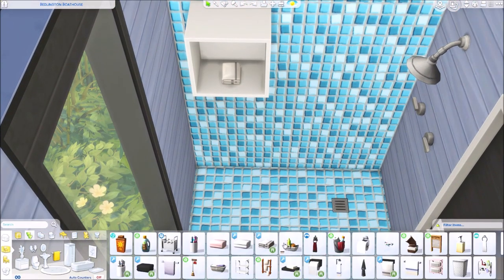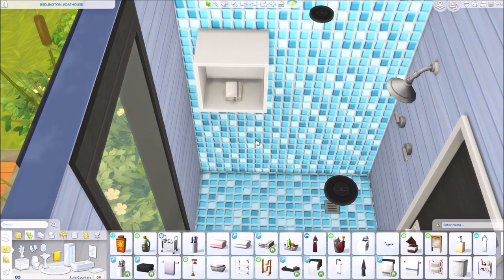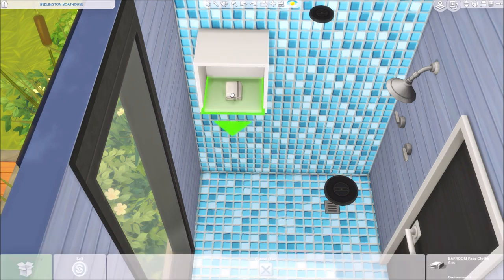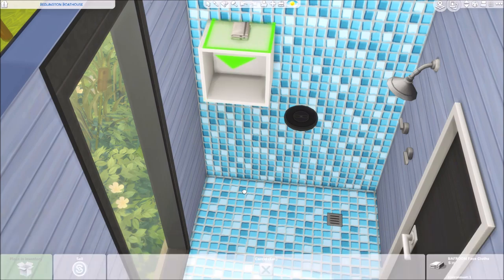I placed this item down and I want to move it into this little corner. What I do is with move objects on — type in 'bb.moveobjects on' — grab the item, hold down your alt key, and move your cursor all the way down. It's almost as if I'm holding it right down there but I'm not — it's floating. So I can easily tuck this into the corner, and ba-boom it's done! I can do the same thing on the top here — isn't that super fun?